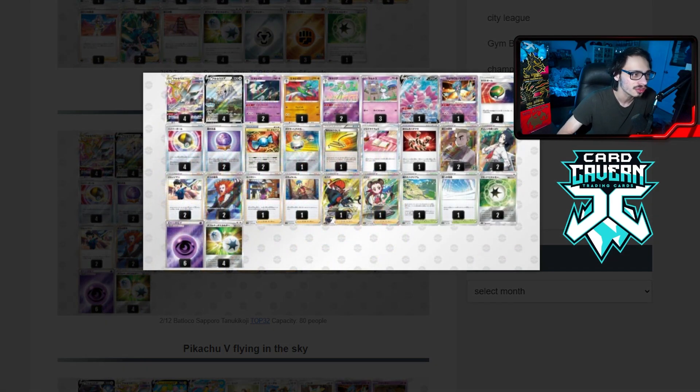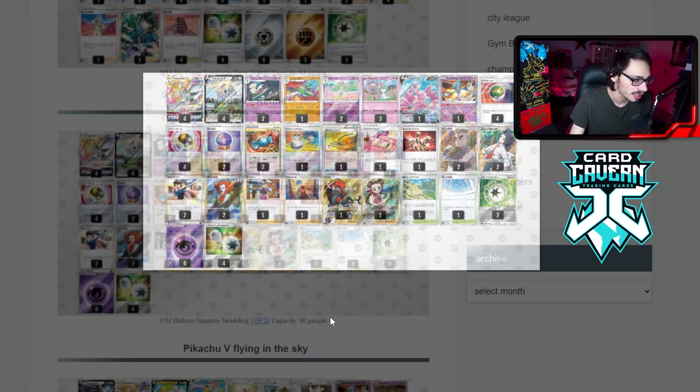We got an Arceus Gallade deck — basically the new age of Arc Intel. The idea is you use Gallade's ability to get a supporter card out of your deck. You have Arceus and Drapion. It's basically Arc Intel 2.0. It's not as efficient because you're using a Stage 2 Pokemon instead of Inteleon, making it a slower-paced deck. But hey, the deck's still pretty good, with probably good matchups across the board. It plays V-Guard and Gardevoir to sponge hits.